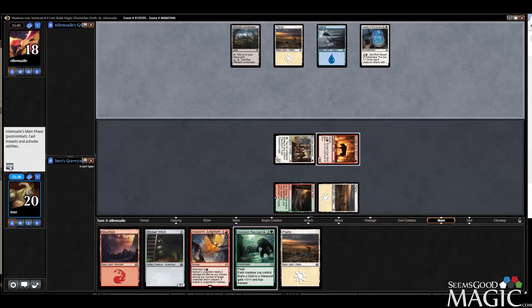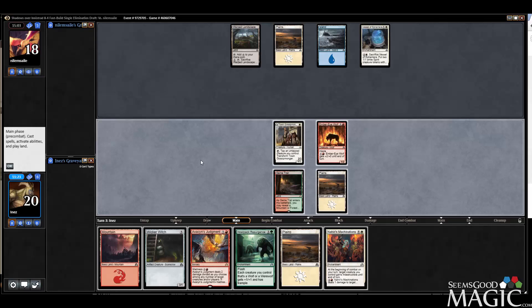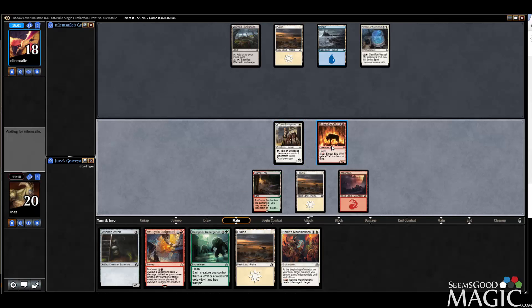Now I can attack with the Ember Eye Wolf — this is actually kind of cool. If he blocks, he's in some serious trouble because we can just flash out Howlpack Resurgence. So we just swing with Ember Eye Wolf — I don't think he blocks anyway.